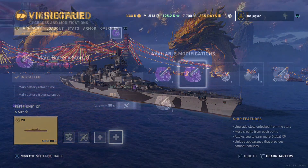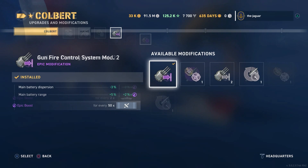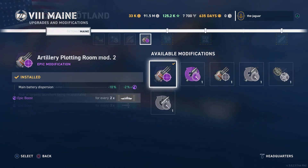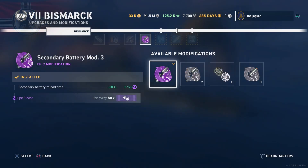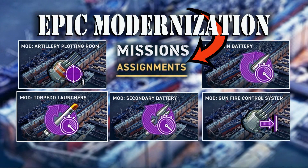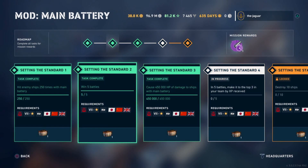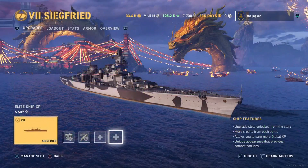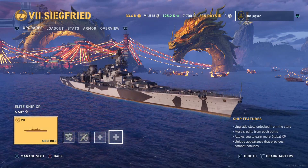Epic modernizations are enhancements to modules in upgrade slot number four in tier seven through legendary tier destroyers, cruisers, and battleships. In total there are five epic modernizations as of February 2023. There are some missions you have to complete to unlock the modernizations — I have a video about that linked below. After you make the grind and unlock all those modernizations, now what? I figured I would go through my port and show some of the modernizations in action and how to enable them in specific ships.